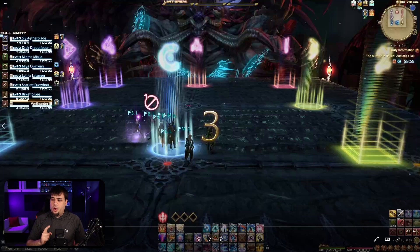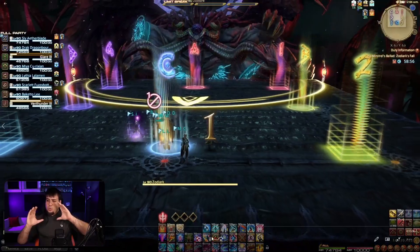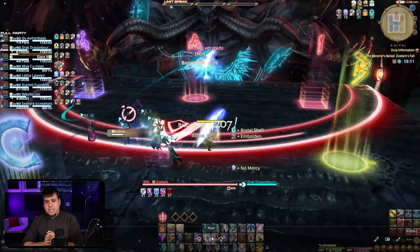There's only one real part where a death can cause a wipe, and we'll cover that later in the video. As we start the fight, you're going to notice we gravitate towards the front corner of the room around the four marker we placed.